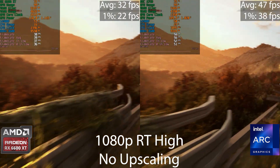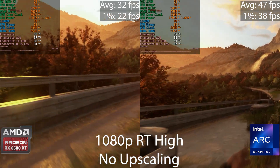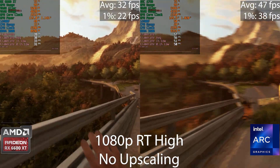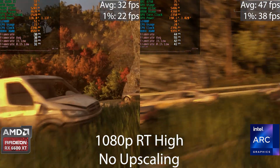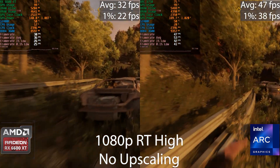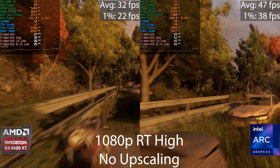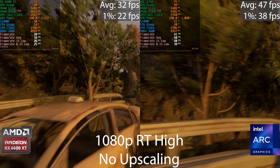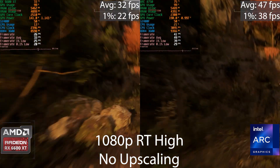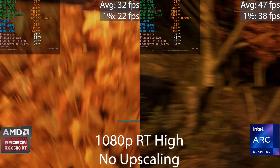For Dying Light ray tracing at 1080p high preset, all ray tracing options are enabled with no upscaling. The Intel Arc GPU pulls ahead again, with around a 16 frames per second increase in both averages and lows. Intel's ray tracing performance actually impressed me here — I didn't expect it to pull ahead by that much.